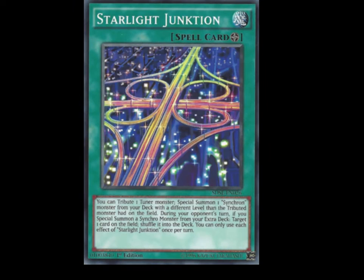Next up we got Starlight Junction — and you know how they say Junk spelled backwards is Junk. Anyway, it's a field spell. You can tribute one tuner monster and special summon one Synchro monster from your deck with a different level than the tributed monster had. During your opponent's turn, if you special summon a Synchro monster from your extra deck, you can target one card on the field and shuffle it into the deck. You can only use each effect once per turn.